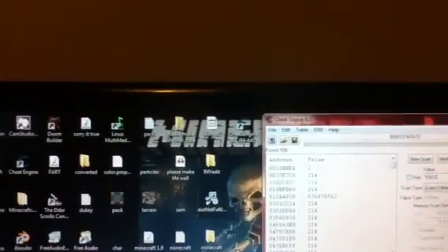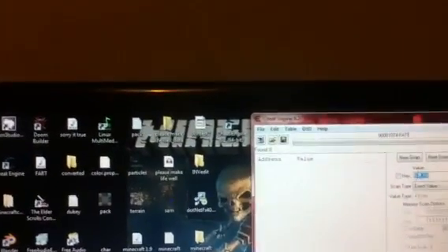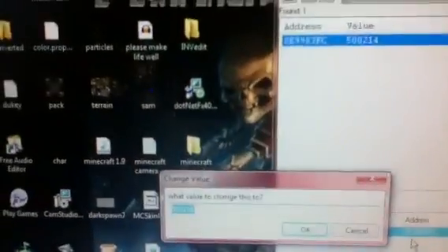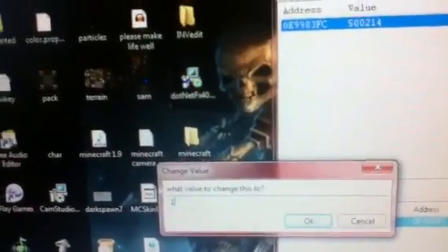Anyways, what you're going to do, you're going to mod your gold real quick — I'm going to add a few gold. Okay, so that's how much gold I have in the game. I'm going to double click that and add the value.